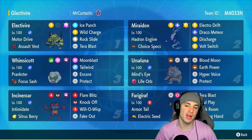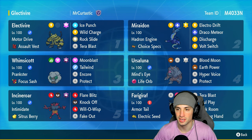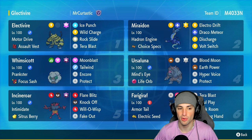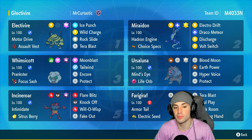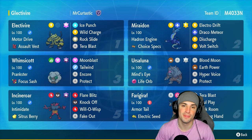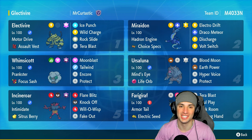Miraidon is all about big STAB damage with Choice Specs. It has Hadron Engine to power up the Electric terrain, Electro Drift, Electric Tera type, Draco Meteor, and Volt Switch. The final four Pokemon on the team are meta picks: Whimscott for Tailwind support, Ursaluna and Frigibax for Trick Room purposes, and Incineroar for Intimidate and Fake Out. The rental code is in the top right corner — let's go showcase Electivire in ranked Regulation G.